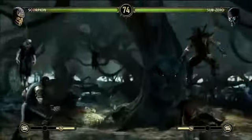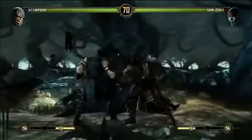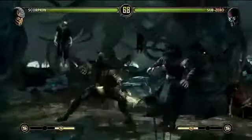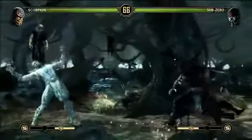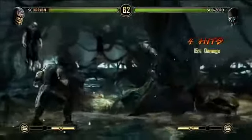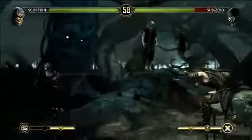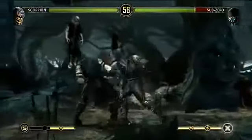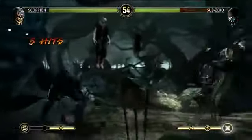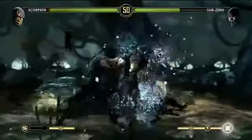So you have the classic moves — Scorpion has his spear move, Sub-Zero has his ice ball. All of the classic moves that you expect from your characters are rendered in full 3D, but again with the 2D fighting plane. These guys can give you a cool demo of some of the crazy custom combos that you can do with the game.